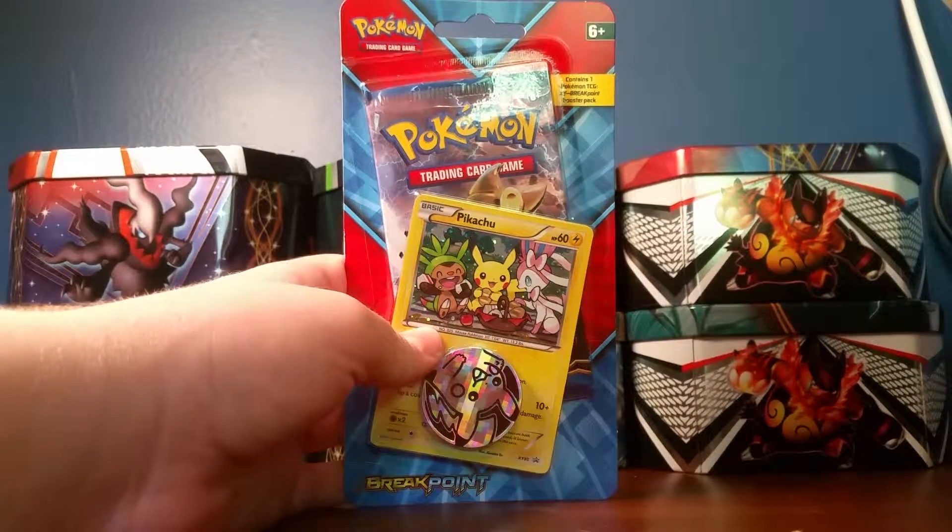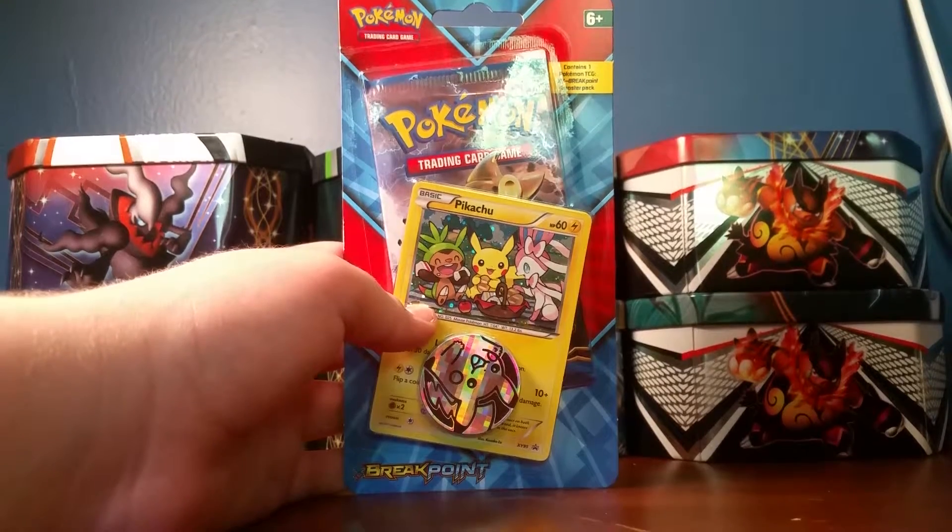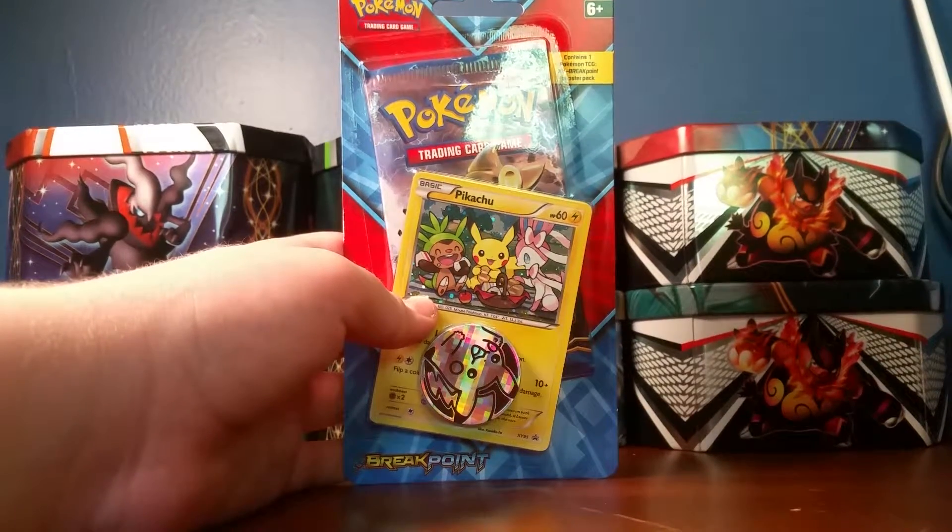What is going on guys? Latios here. Today I picked up this Breakpoint Blister Pack. This has a little Pikachu promo card which looks really nice. So I'm going to go ahead and get this pack open and I'll be right back.